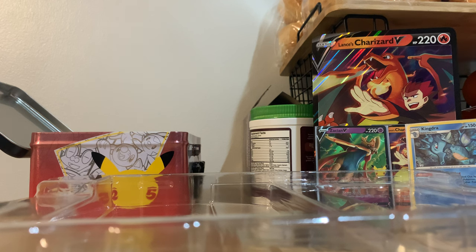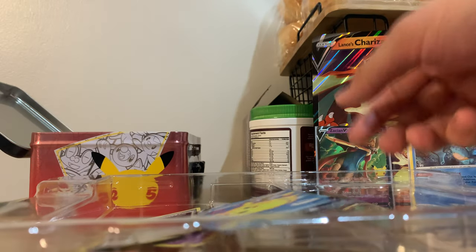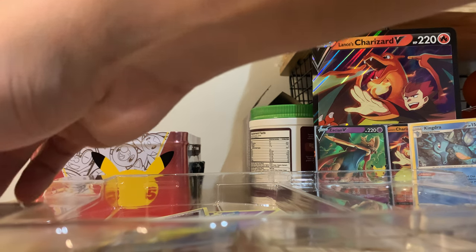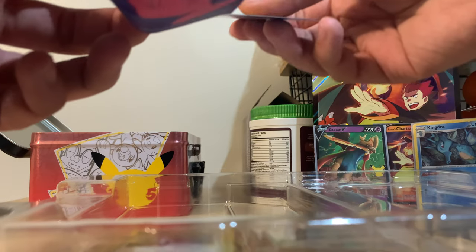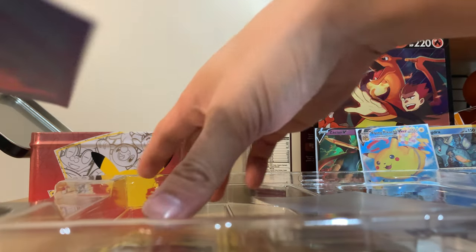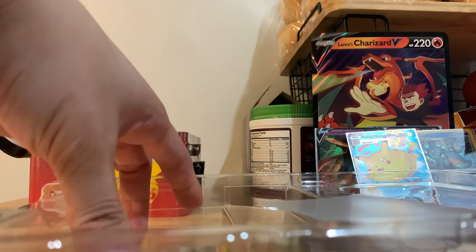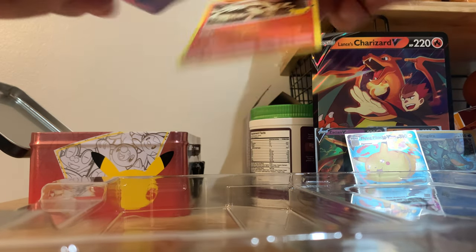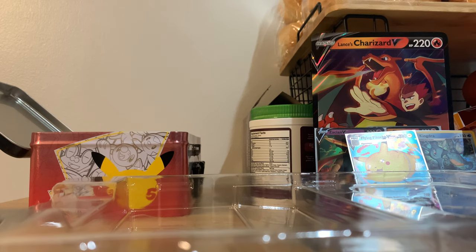Down to two — then there were two. All right, so we have another Xerneas, a Reshiram, a Brock's Admin, and — ooh! — a Flying Pikachu VMax! I see you, Pokemon. Big old Flying Pikachu card — looks actually pretty freaking sick. Let's get this up here with the hits. Xerneas, a Reshiram — let's make sure that gets in here. Actually a good-looking Brock's Admin card.